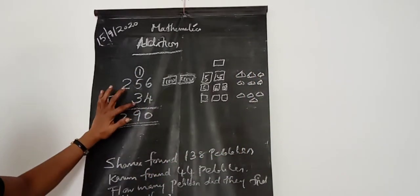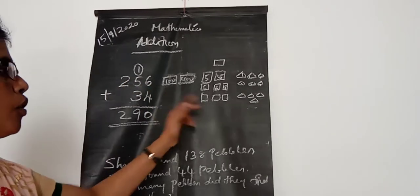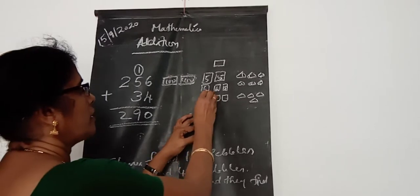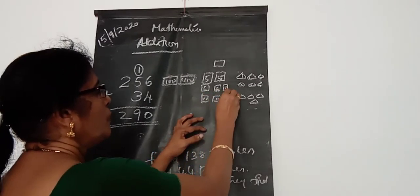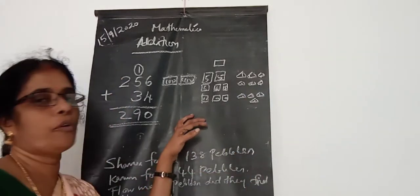And which one is adding? 34 is adding. 34 means 3 tens and 4 ones. So here we have 3 tens: 1, 2, 3 tens. And how many ones? 4 ones: 1, 2, 3, 4.